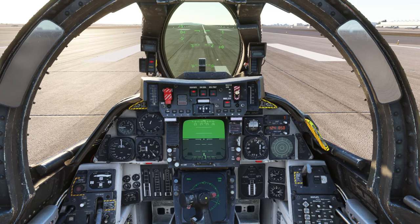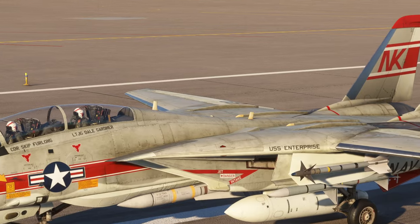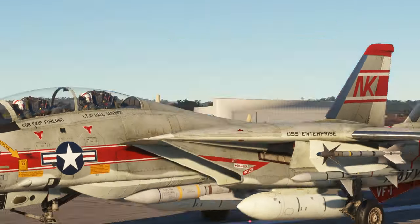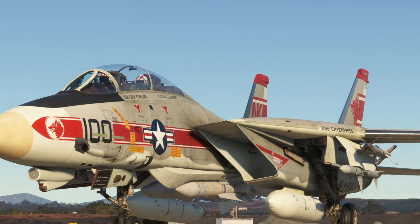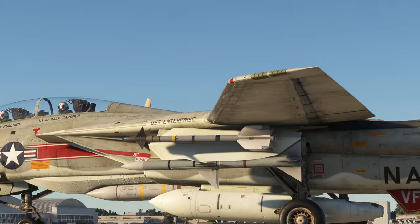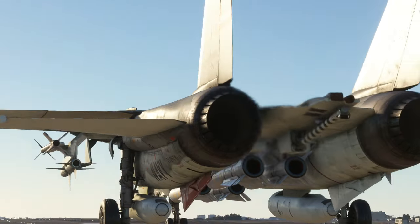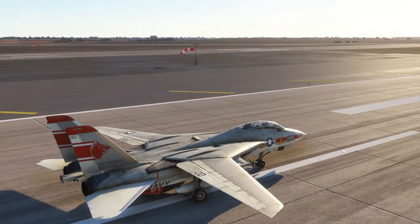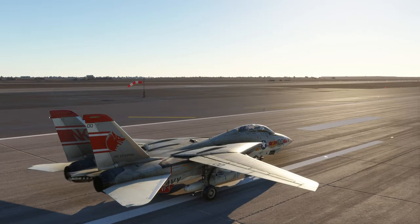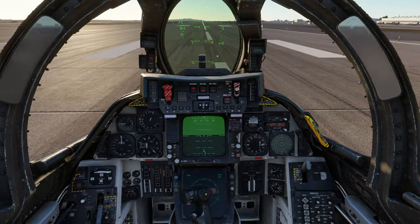Let's see if our weapons are there. Indeed we have Sidewinders, Sparrows, four Phoenixes, and external tanks — everything is looking good. The plane is looking very good. The download size is four gigabytes, unzipped eight gigabytes. There's an interesting polygon right there — it's very flat — but anyway, there we have the F-14 exterior, and let's go on with flying it.